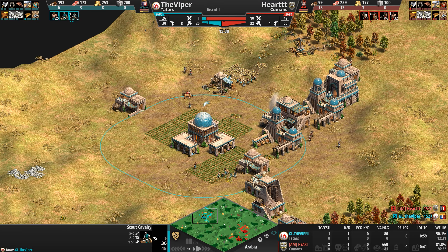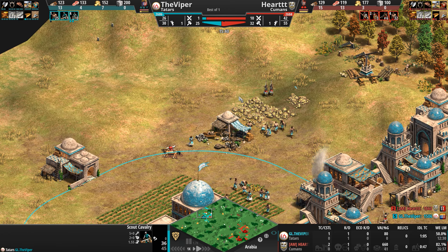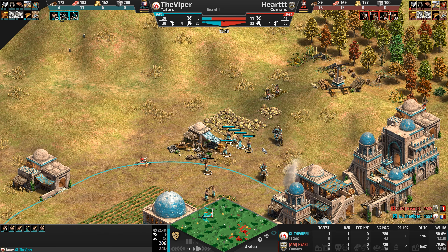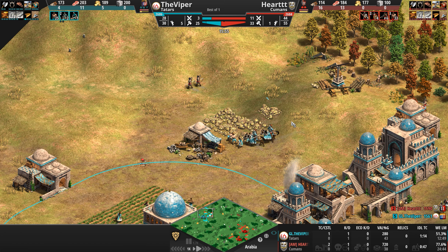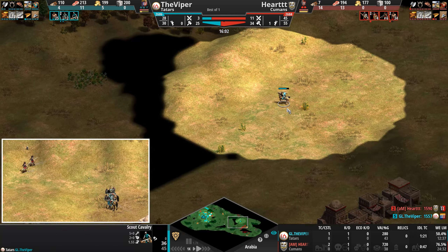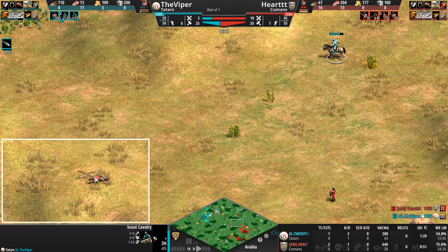A couple of kills already on the battlefield. The Cuman archers are up against much more powerful cav archers. Does the Viper see this move of units? No — his scout isn't positioned ideally to spot it.